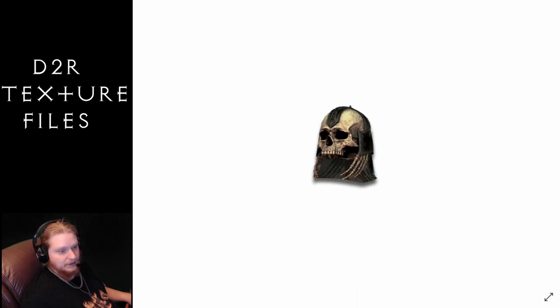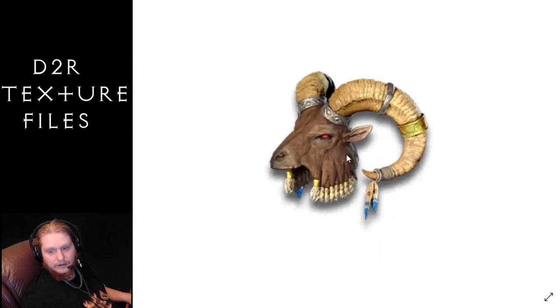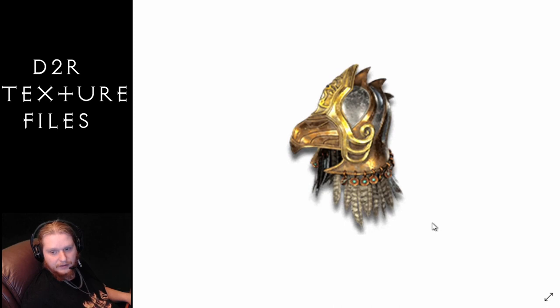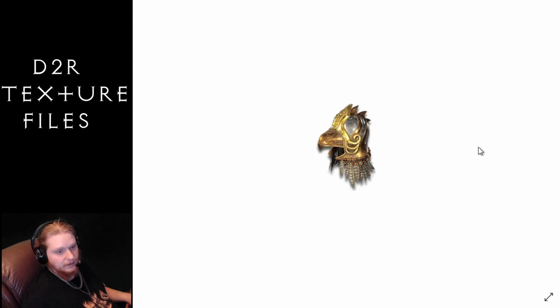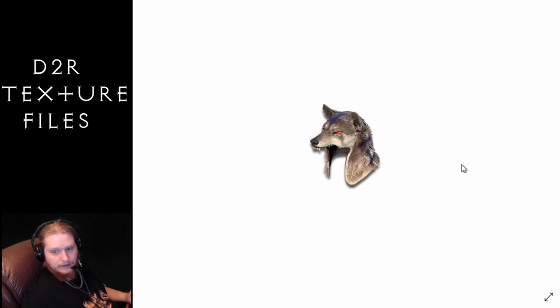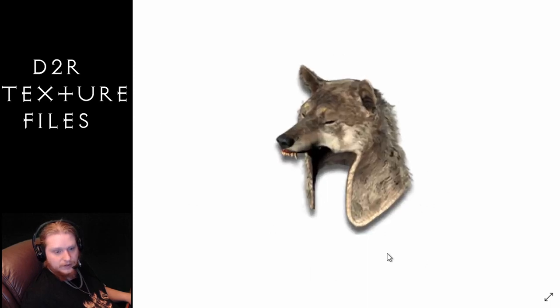Next on the list we have the pelts — the druid pelts. So this one is the Antlers, obviously pretty cool looking. Then we have the Falcon Mask, and the Hawk Helm. The Spirit Mask — this looks awesome, beady red eyes! Then we've got the Wolf Head, which is kind of like the Spirit Mask but without all the paint and the red eyes. Still very scary looking.